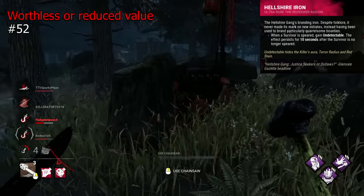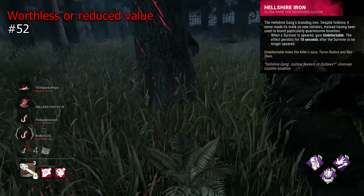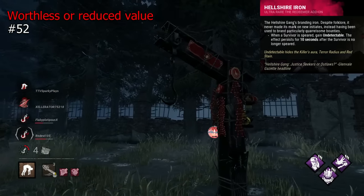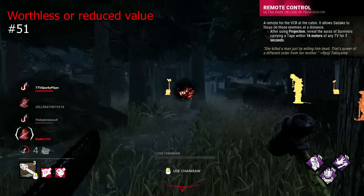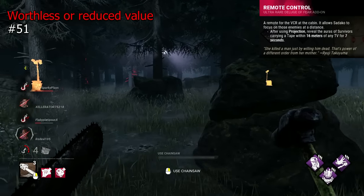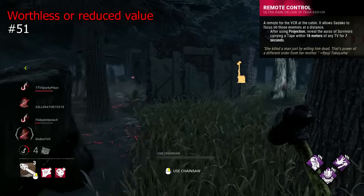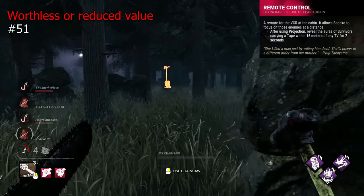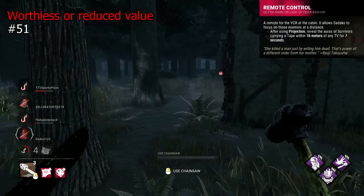Hellshire Iron is a Deathslinger addon that makes you undetectable after hitting a shot for 10 seconds. This is just very unnecessary — the stealth makes little sense, particularly mid-chase or after the initial hit, and it isn't long enough to do anything. Remote Control is a pretty terrible Sadako addon; it reveals survivor auras if they are carrying a tape and within 60 metres of a TV after you've done a projection. People have to do tapes maybe once per match, and this isn't even guaranteed to let you locate them. There is a chance you can pressure someone holding a tape, but mostly not good.